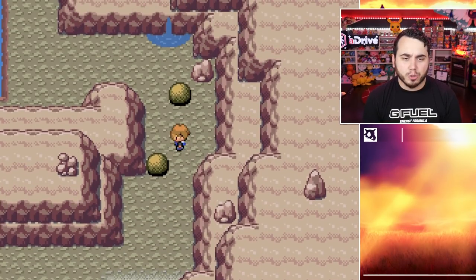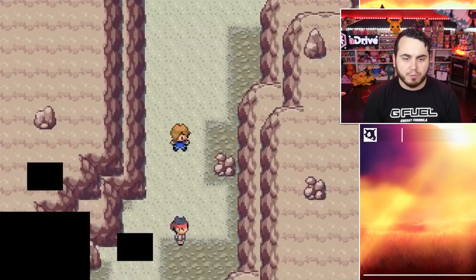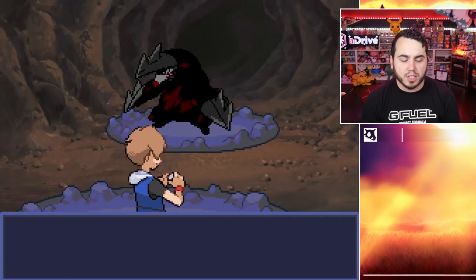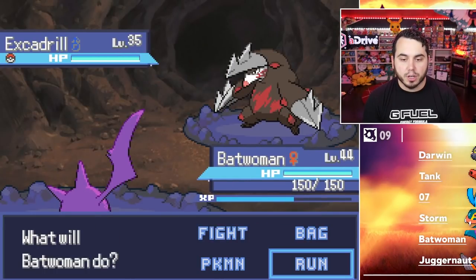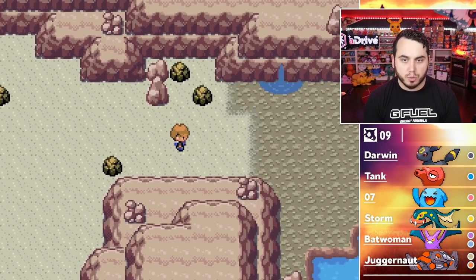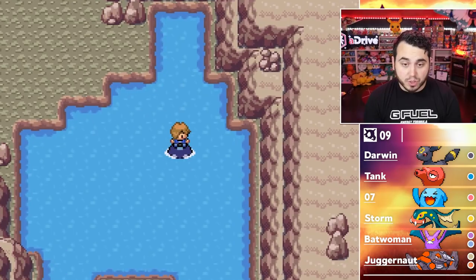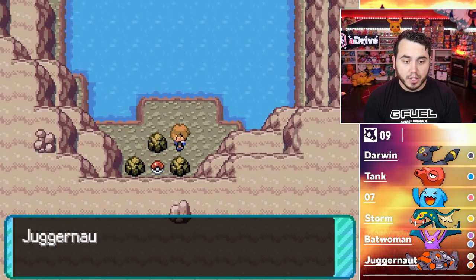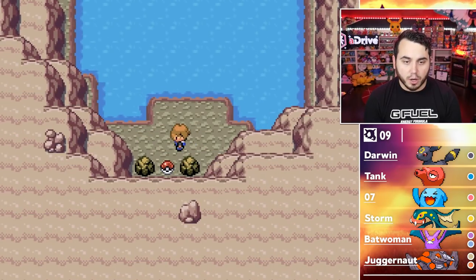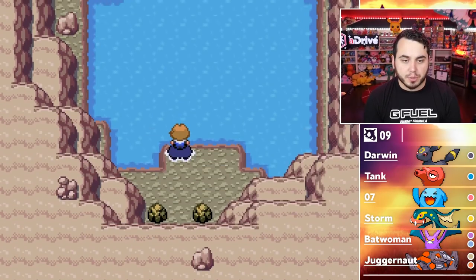We've got to go through this big cave — that's kind of where we're at. I battled some trainers in the last episode, didn't quite get that far. We're going to travel through this cave; there's an Excadrill, and we're going to see what kind of challenges lie in front of us. I think there's a two-pronged way to go here. Looks like I can surf down. Ooh, there's an item — it's Stone Edge, which actually isn't bad.